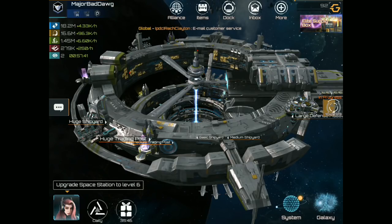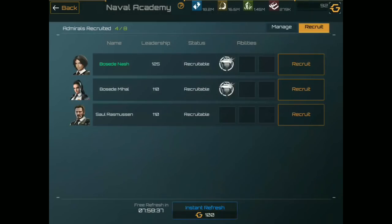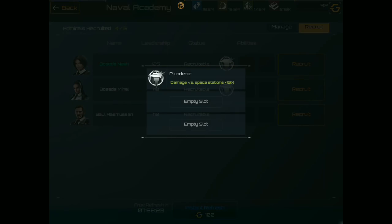First, let's take a look at our admirals in the Naval Academy. You see you have a variety that comes through and refreshes every day, where you can use 100 Geek to refresh and go through. You want to pay attention to their talents — each one has specific talents.